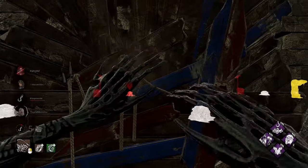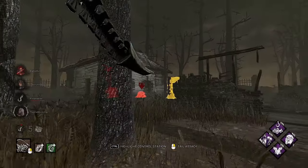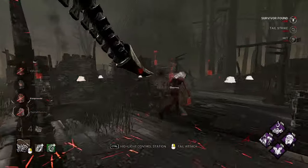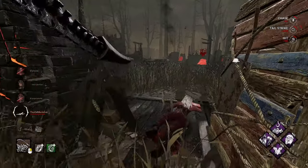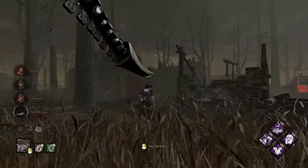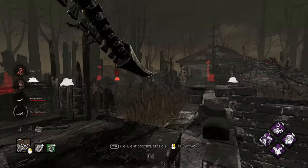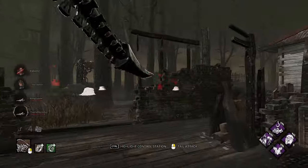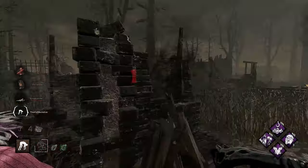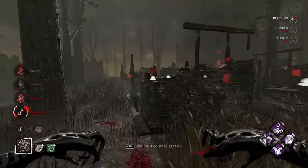I want to pressure them off the hooks only when it's viable. We see somebody going for the save — that's Sable going for it. We get our tail strike — we might get the down pretty quick. Yeah, two tail strikes. Yui decided to stay around, which might not have been the smartest idea. I'll make sure nobody's around first, then throw her up on the hook. They do get the pickup — that's okay, we have three stacks of Hex: Third Seal.